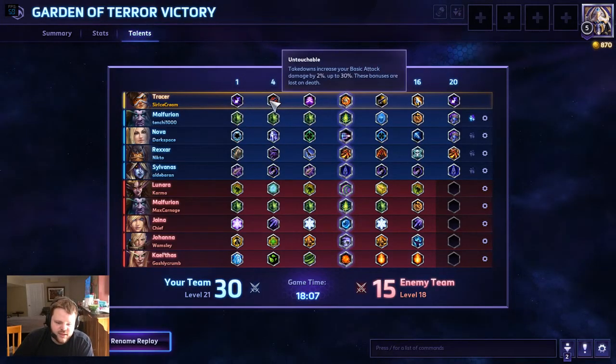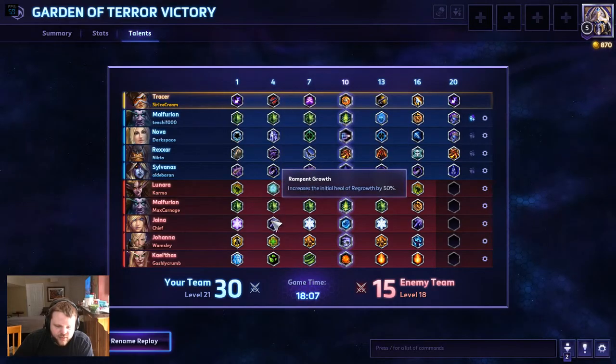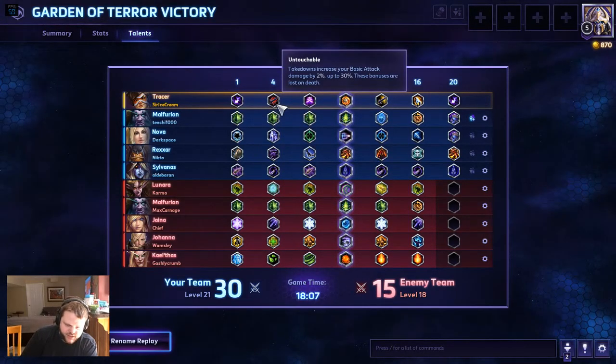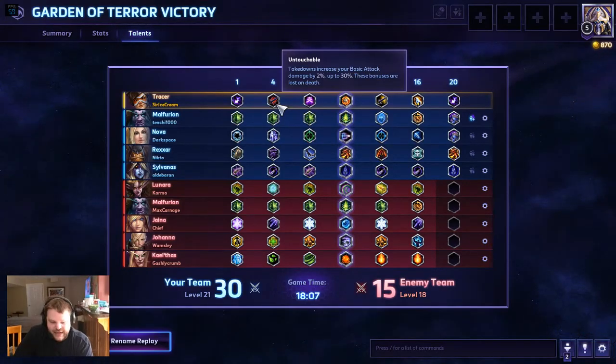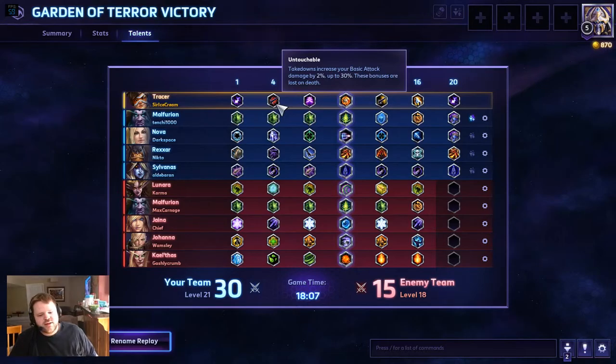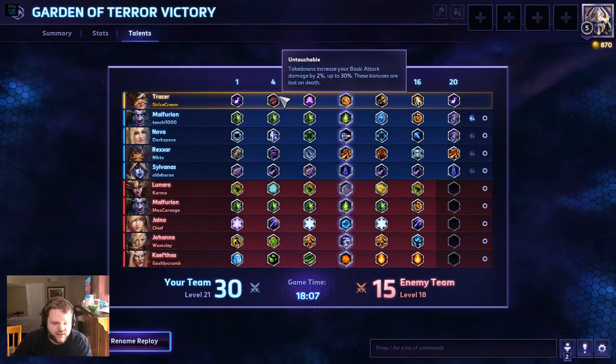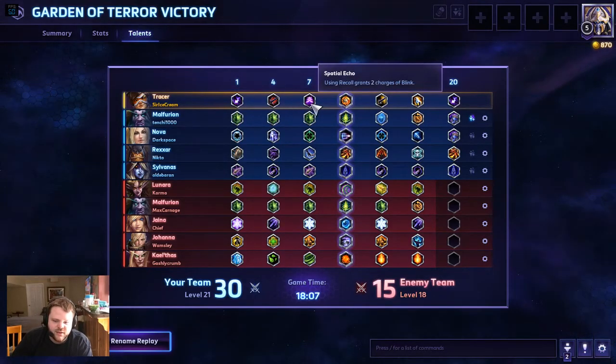Untouchable is basically Gathering Power — takedowns increase your basic attack damage by 2% up to 30%, so you get 15 stacks. It's the exact same as Gathering Power, so if you die you lose it, but it doesn't affect your abilities — it just affects your basic attack. Tracer is the only hero in the game that can get this right now. Next is Spatial Echo — using Recall grants 2 charges of Blink. With this you can be a lot more reckless and have no punishment for it, because you can jump in, attack until you're almost about to die, Recall back 4 seconds, and then blink blink away really quick.